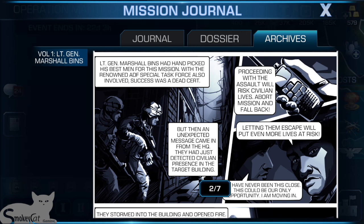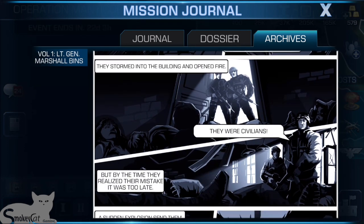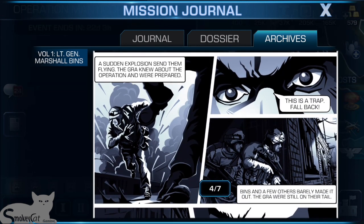Lieutenant General Marshal Binns had handpicked his best men for the mission. They were proceeding with the assault and were to revisit civilian allies — but the order came: abort mission and fall back. "Letting them escape will put even more lives at risk. We've never been this close — this could be our only opportunity. I'm moving in." They stormed into the building and opened fire — but they were civilians! By the time they realized their mistake, it was too late. A sudden explosion sent them flying, and the GRA knew about the operation and were prepared. It was a trap.